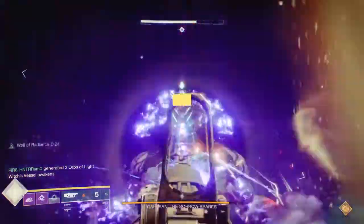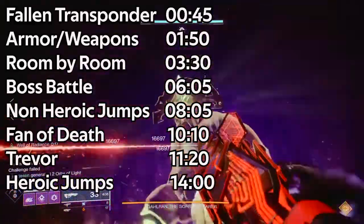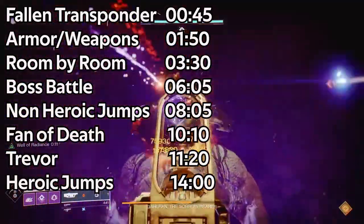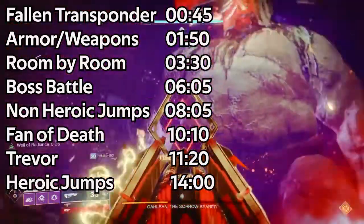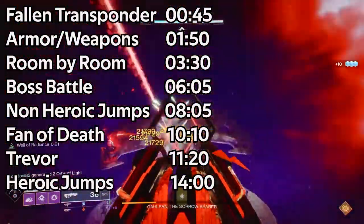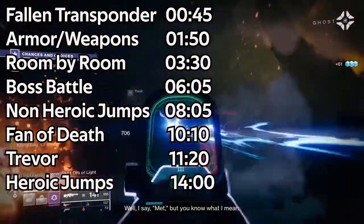In this video, we'll be talking about the Zero Hour Quest. I will put timestamps up to different areas because depending on where you are in the quest for the weapon, you may be further along and may not want to watch the entire video. We'll go over how you get the quest initially, engagements with adds and the boss, the jumping puzzles — which differ between heroic and non-heroic — and armor, weapon loadouts, and subclasses.